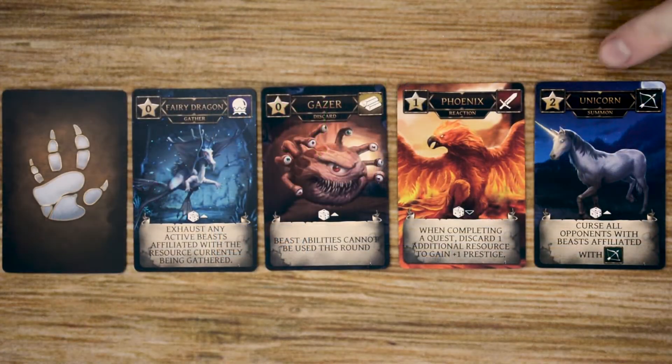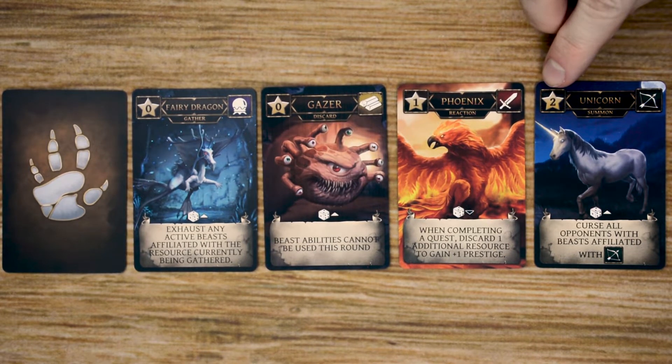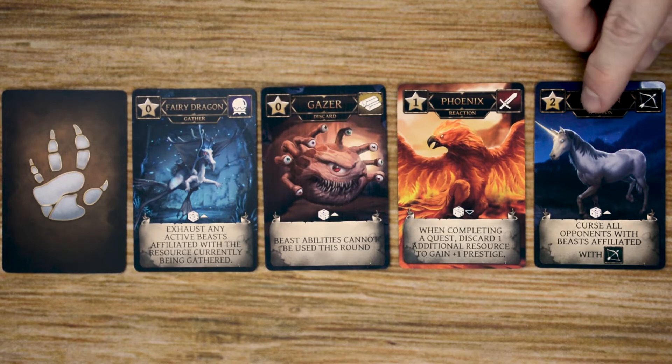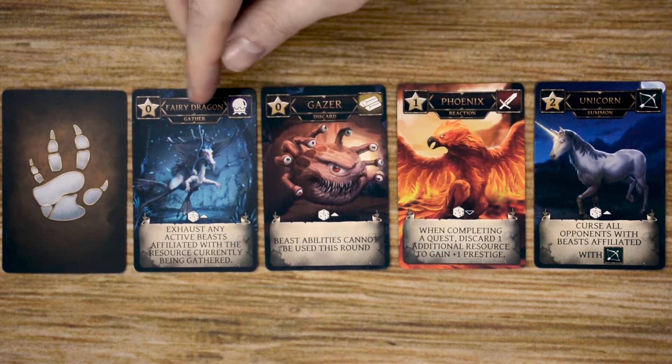The first set of cards we have here are the beast cards. Each one of these cards at the top will list the beast's name, the number of prestige points you'll gain when summoning the beast, the affiliated resource that beast is attached to, as well as the resource you must discard in order to summon the beast unless another condition is met, which I'll go into a little bit later. Finally, there are going to be four different conditions for the beast's effects, which are summon, reaction, discard, and gather.